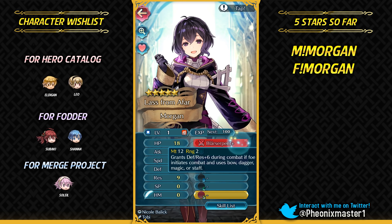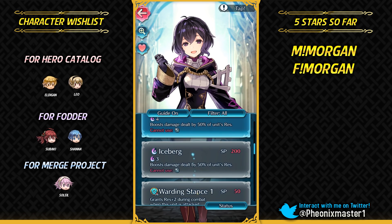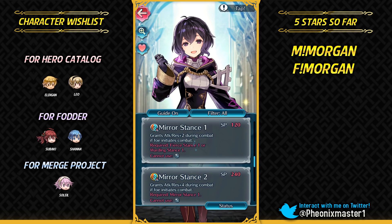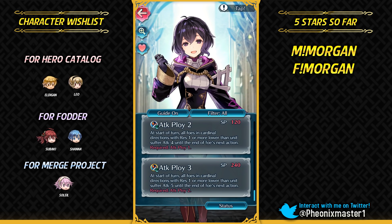Can you also be plus attack just like male Morgan? This is fantastic — I got two focus units in less than two minutes! Oh my god, this is plus attack as well — plus attack, minus defense. This is pretty much the perfect IV spread. This is incredible luck — plus attack IV on both Morgans and this one has the perfect IV spread. She's got Blast Serpent, which is basically like a guard bow but a tome version. It's pretty good for defensive units. She's got Iceberg because she's got very high resistance, and she has Mirror Stance, which works in the enemy phase, plus guard and attack ploy.